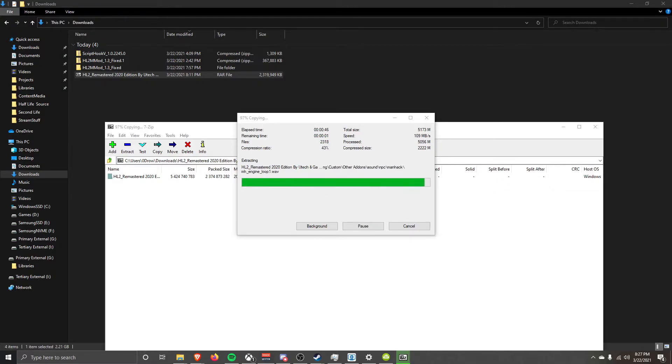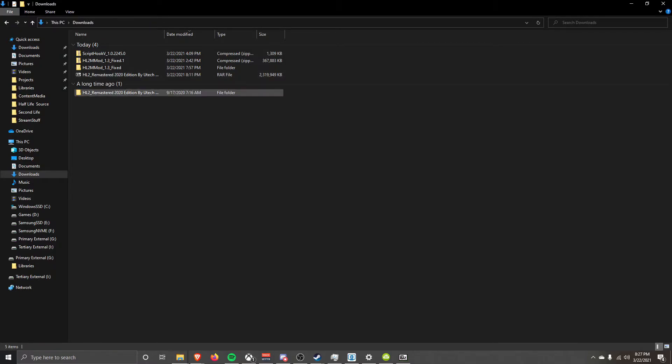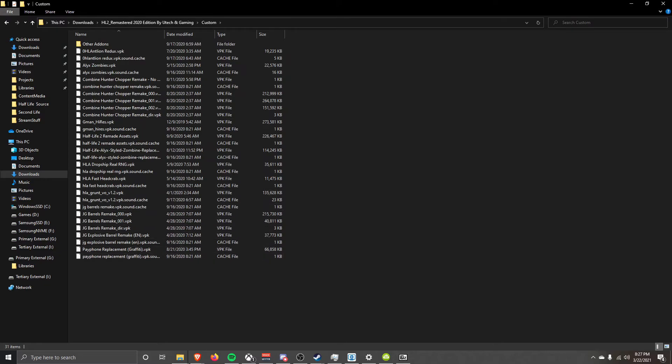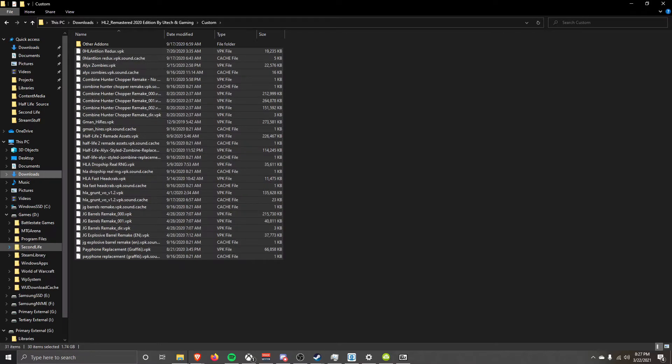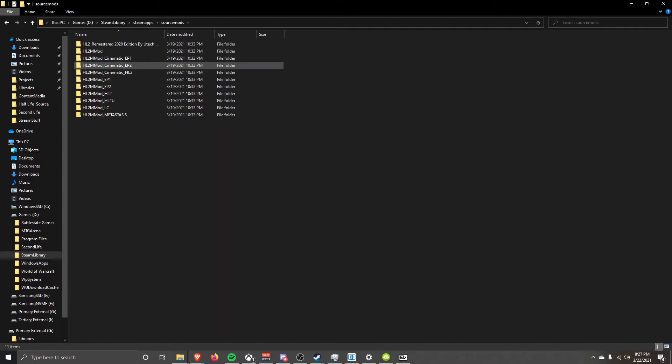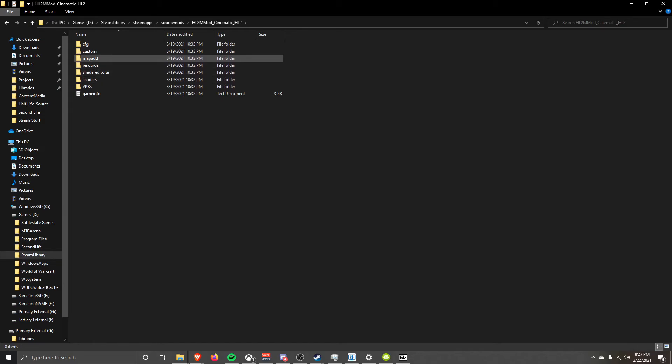The final mod is the remaster — also easy. Take the RAR and do the good old extract. Then take the files in the custom folder and copy-paste them into steamapps/sourcemods/hlmmod_cinematic_hl2 folder. With all that done, you should be good to go and ready to enjoy this stunning masterpiece once again.